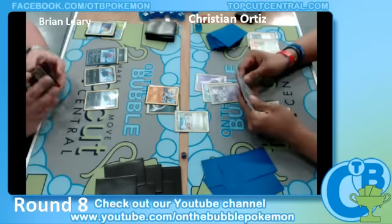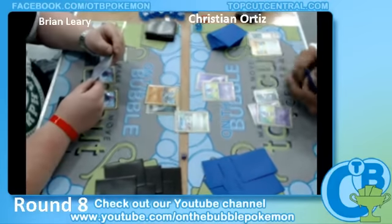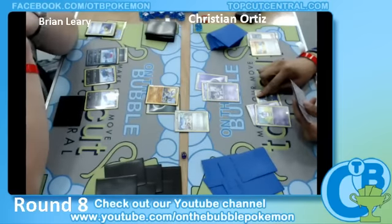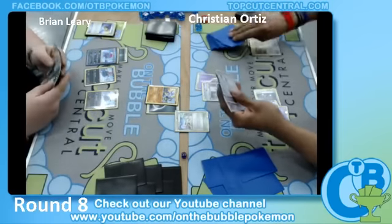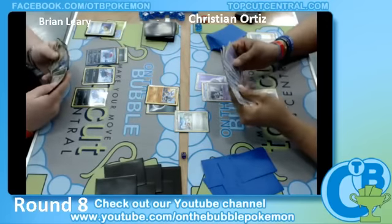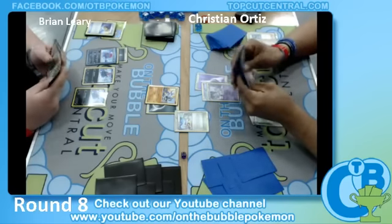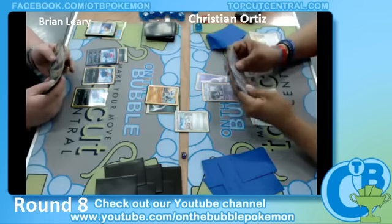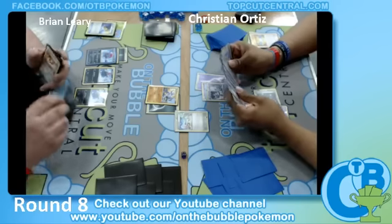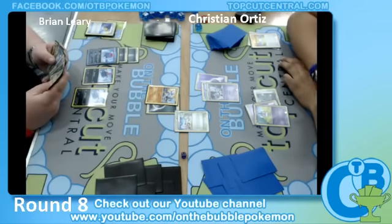Looks like he does hit the Rare Candy Gothitelle off of this. Brian actually has to read the Gothitelle. For those of you that don't know, it has an attack called Mad Kinesis that does 30 plus 20 for each Psychic Energy attached to it. So with Gardevoir, that multiplies his damage. We'll see what Brian can do here to respond. We don't see a Ralts down by Christian yet, so that might give Brian an extra turn to set up.